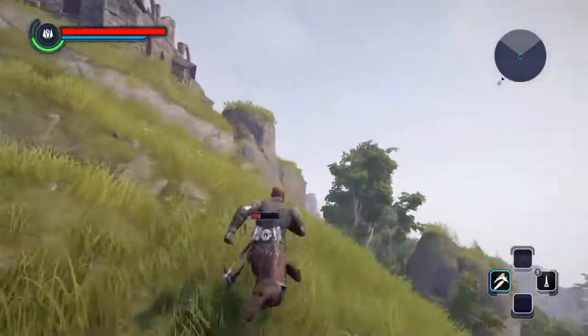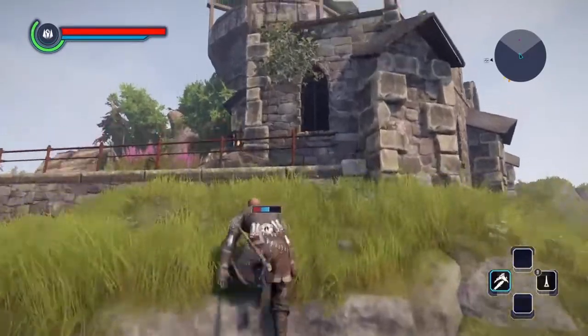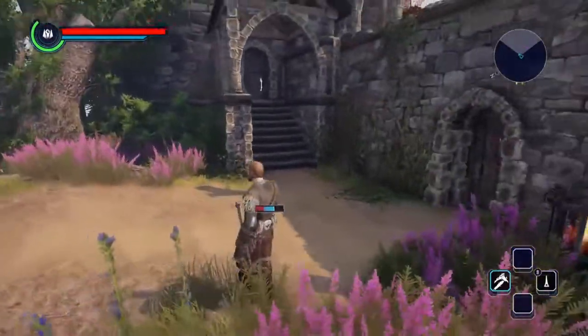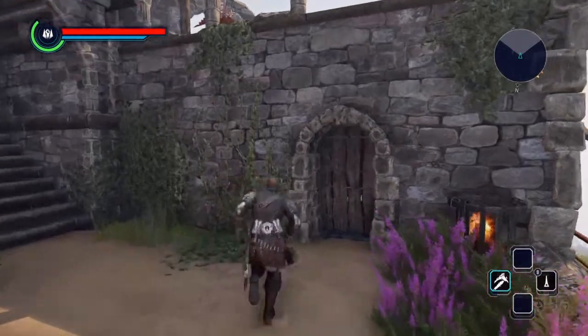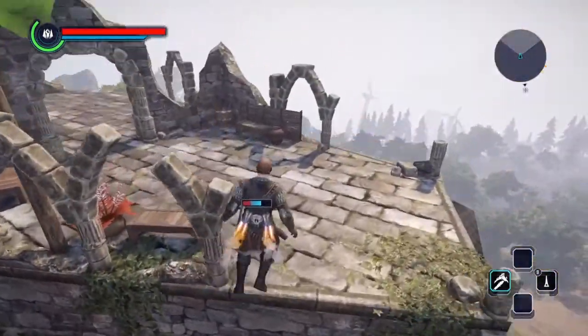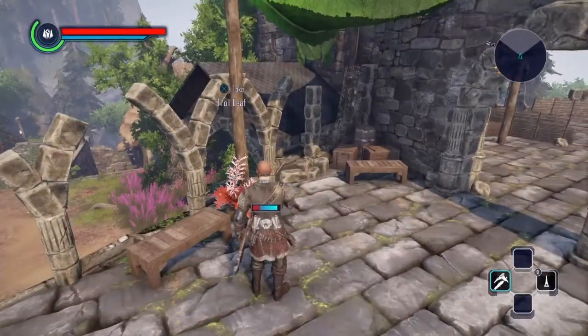After passing those guys, I come to this settlement here, which I've been trying to reach. It contains a rather powerful hidden bow — a good powerful weapon right at the top here, just ready for the taking. Doesn't belong to anyone, it's just there. Along with a load of arrows. I'll be interested to know what's in that room, but that'll be in another episode of My Adventures in Elix.